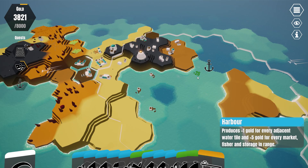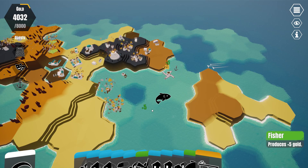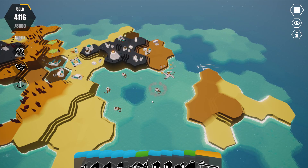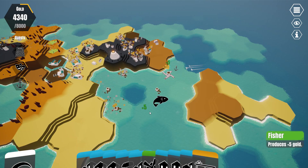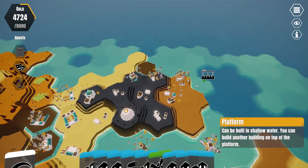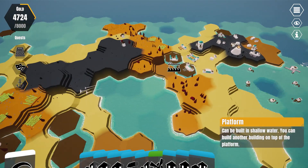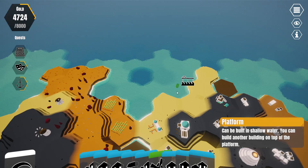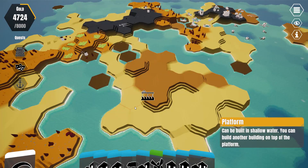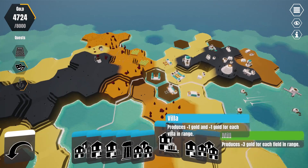The harbor gets gold for every adjacent water tile and every market. Let's build the fish out here in the middle of the sea where they're otherwise not going to be building into anything. I will continue my platforming. I kind of originally thought about building the city over here, but because of that temple it's actually doing me better to be there.